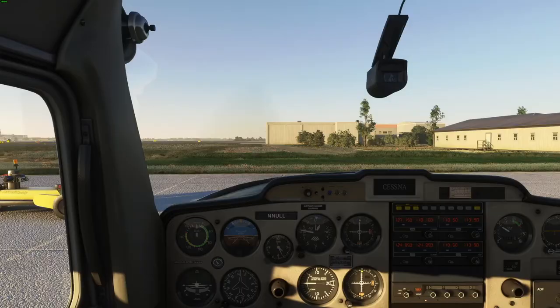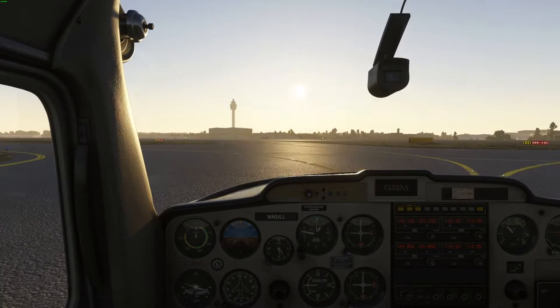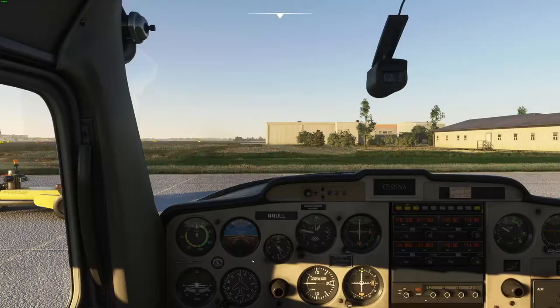Null pulled up the airport diagram and noted that 36 Right is very close, guessing the tower would assign him to hold short of Delta One for 36 Right. One thing I really liked is that Null briefed himself using the airport diagram, planned the expected taxiway routing, and then confirmed it with himself after getting the clearance. Not only that - when he wasn't sure where to go, he stopped the aircraft and checked the chart before continuing. He had doubt, so he checked - that's exactly the mindset we want.